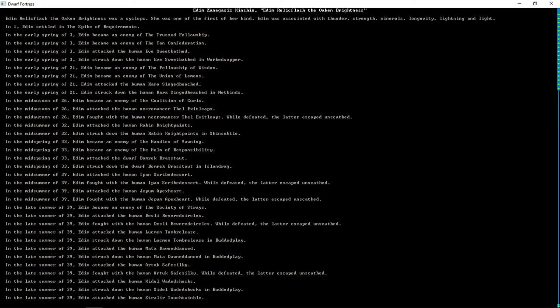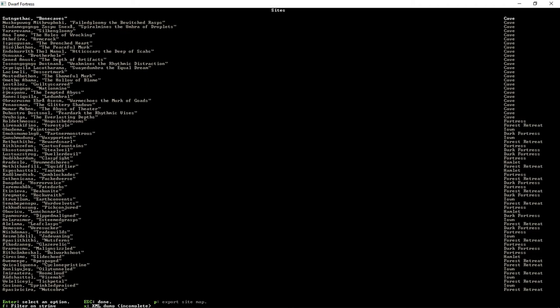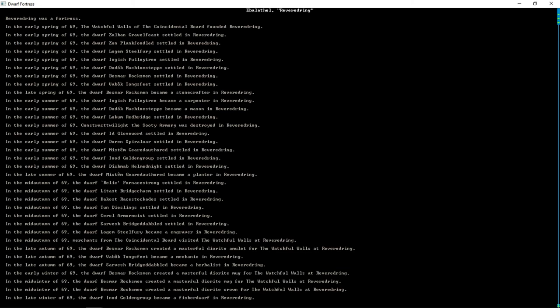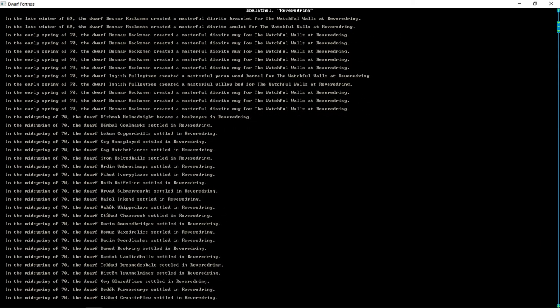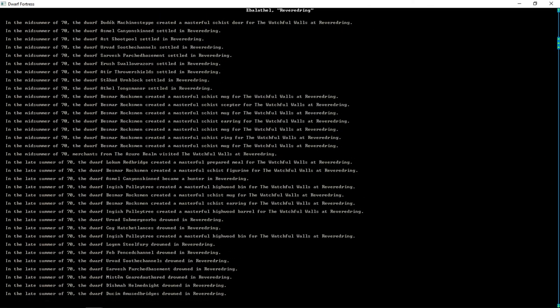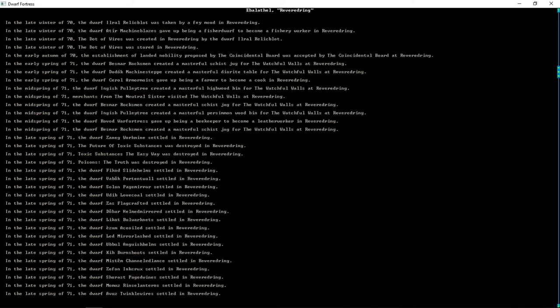Edmund the Oaken Brightness was a cyclops — I guess she's dead. She was one of the first of her kind, associated with thunder, strength, minerals, longevity, lightning, and light. We're not finding anything super cool so let's end this episode here. This is all Legends mode is — you can look at sites, find your fortress. We were 'Revered Ring.' Here's the history of Revered Ring — every masterwork ever made, all the people who settled. If you're curious about the history of one of your places, you can come into Legends mode. Keep in mind you can only do this when not in the game, because you could use it to cheat — like finding a vampire in your fortress.